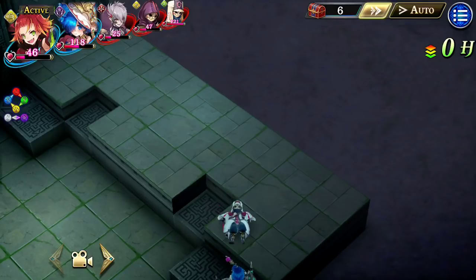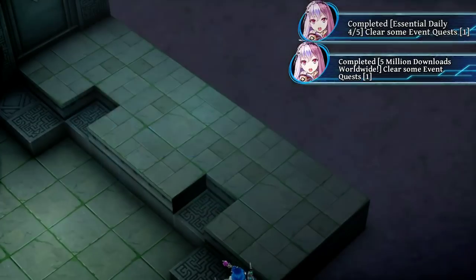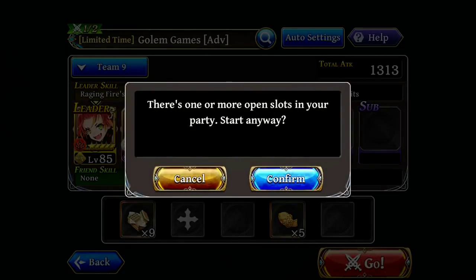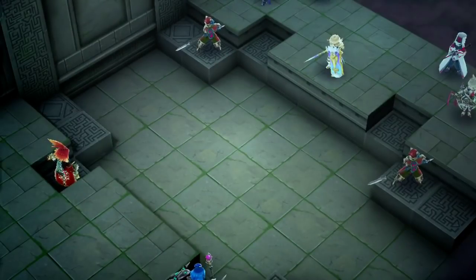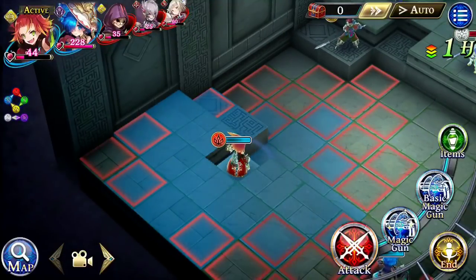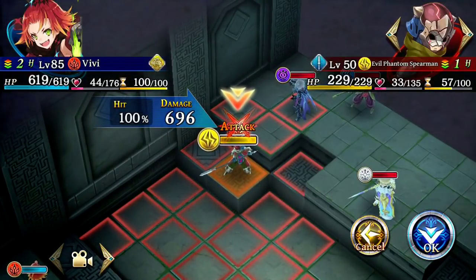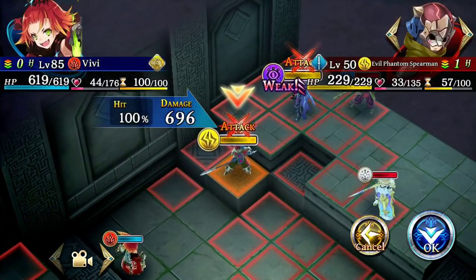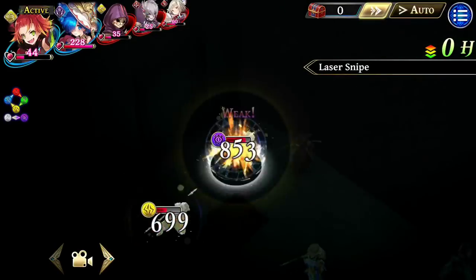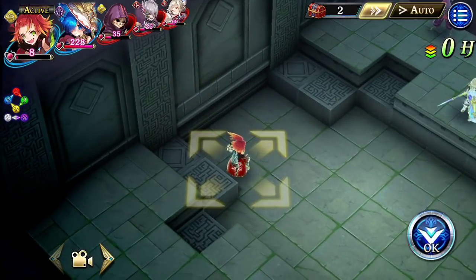We'll do another round and try to get through the rest of the abilities. So far these characters feel pretty good — I really like that extra range on Vivi; it worked out as well as I had hoped. I think most of these Magia gun skills are going to look kind of the same — there's not really any cool graphics or anything. We'll do Laser Snipe instead. So this is the penetrating one. That's like your piercing shot or whatever — very similar to Gunner, but with the added benefit of the elements, of course.